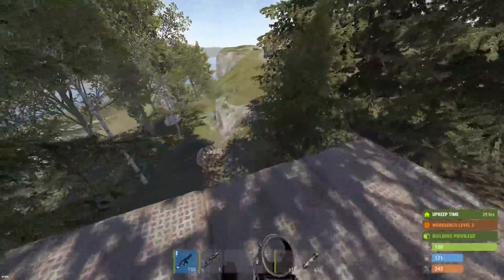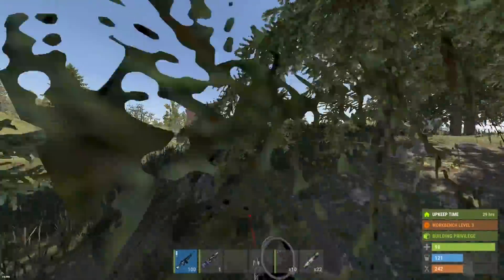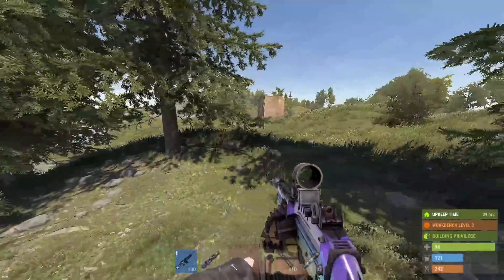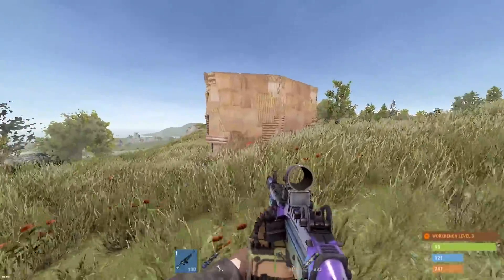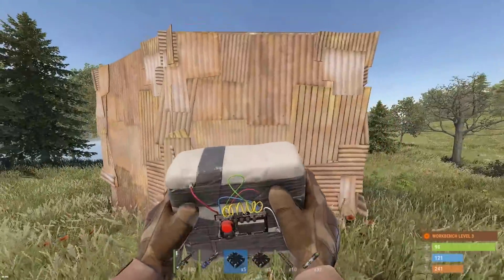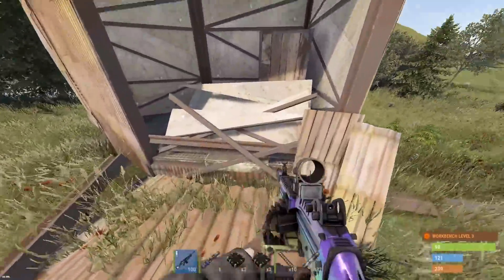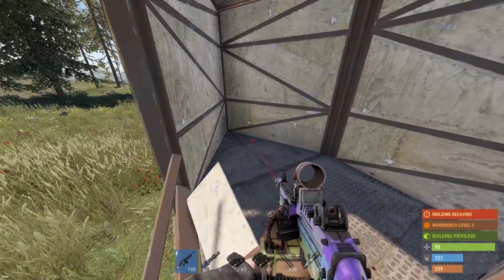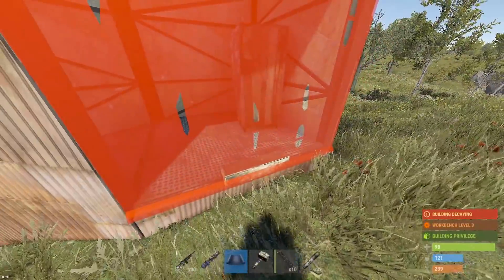We've got sheet metal there and sheet metal over here, then stone over here. If he's hiding anything it should be in the sheet metal, unless he's making a 200 IQ play putting it in the stone. But we'll check the sheet metal one — and that one's just a TC. Let's finish off the other one just to see.